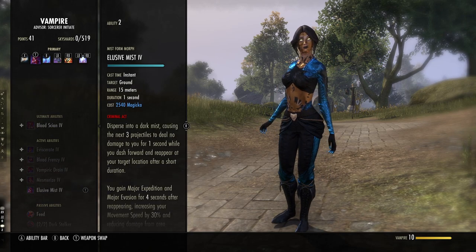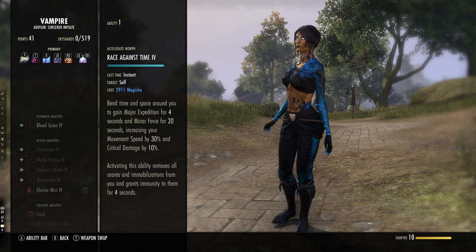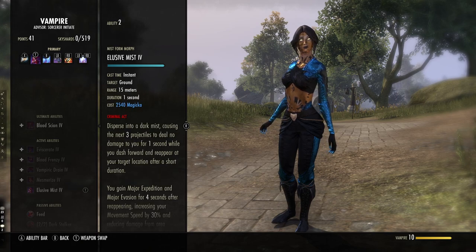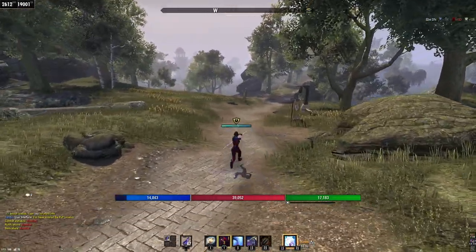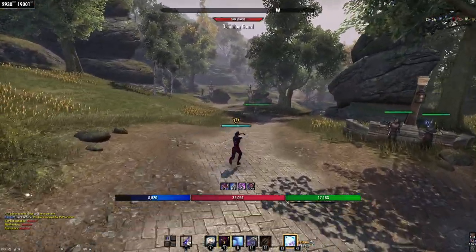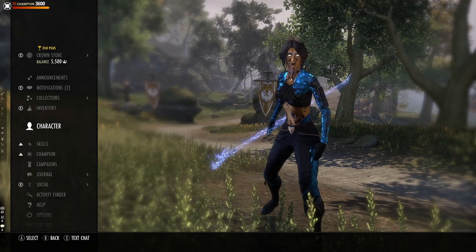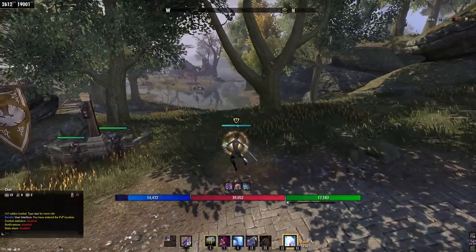Comparing Elusive Mist to Race Against Time — its biggest counterpart — Race Against Time gives four seconds of snare immunity, Major Expedition, and Minor Force. For critical damage builds, Race Against Time is going to be a better option. But for weapon and spell damage stacking builds, Elusive Mist may be a considerable option to try, especially if you're running Sea Serpent's Coil, since Coil will snare you by 40% — Elusive Mist lets you move at a blazing fast speed while snared.